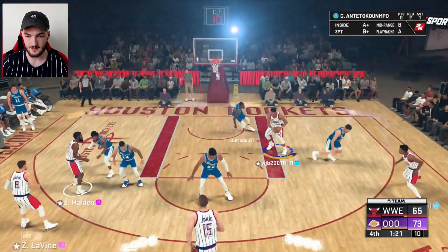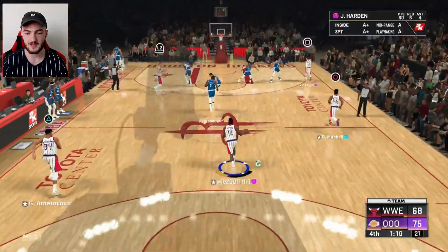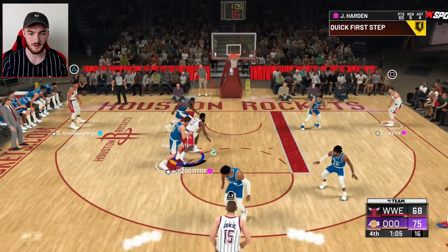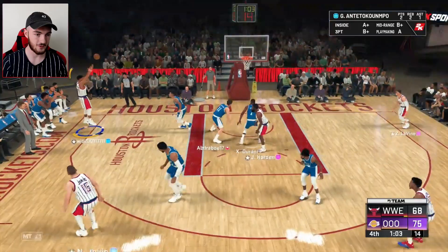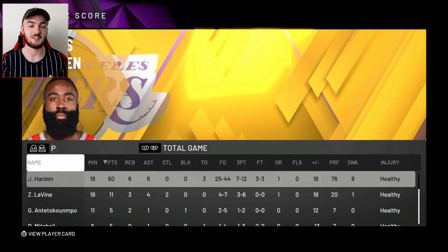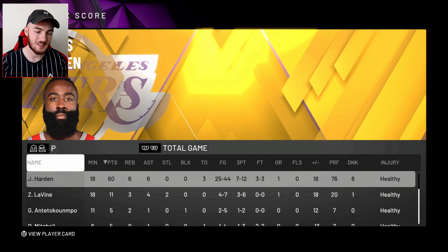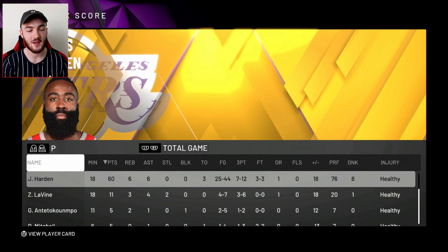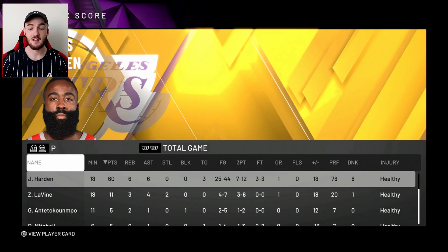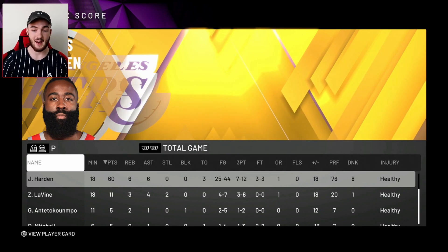We're just going to get assists for the rest of the game — Giannis down low, that's an assist. We're actually kind of close to a triple double with Harden too. Throw it to Giannis who greens a three. So that is the gameplay of this new Pink Diamond James Harden — we dropped 60 points, had six rebounds and six assists, three turnovers, shot over 50% from the field and from three, 100% from the free throw line, and eight dunks.